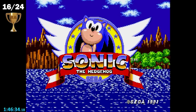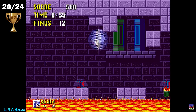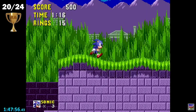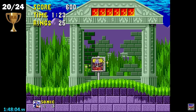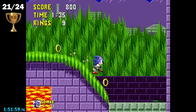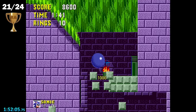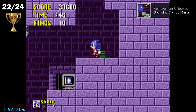Time to use Level Select to knock out the three easier achievements I have left. Lava Speed requires you to beat Marble Zone Act 1 in under 90 seconds. This is honestly pretty easy as long as you don't get hit too much, even if you lose a bit of time missing some platform cycles. My run was pretty sloppy all things considered, and I still made it with seven seconds to spare. Then in Marble Zone Act 2, I bounce on the marble floors until I rack up 10,000 points from it, which nets me the Bouncing Combo Master achievement.